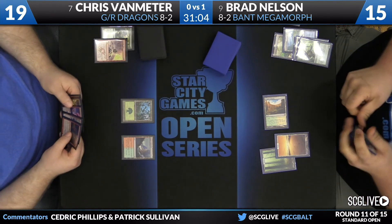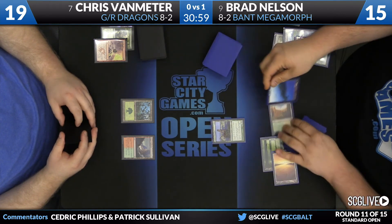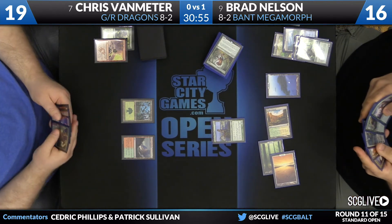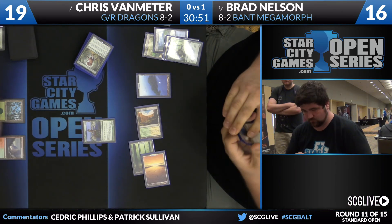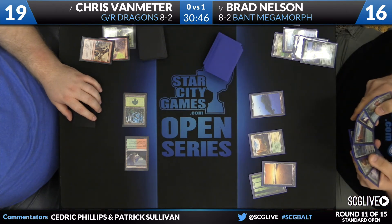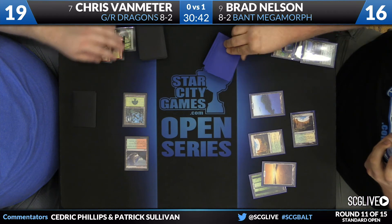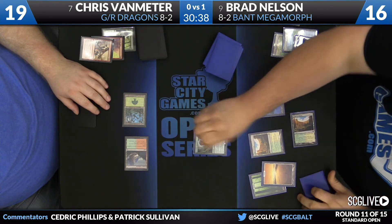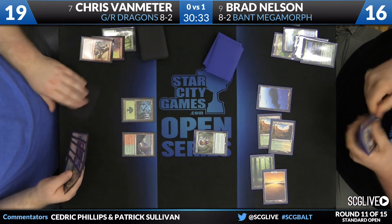Is it land number three here for Chris? It is not - it is Stormbreath Dragon. I love the patience in a slow game here from Brad, not just playing the Corsair into a potential removal spell. Just wait until you have at least one opportunity to use it. He gets rewarded for his patience - finds an island on top of his deck. Here's a Roast - if he's under pressure that's different, but he's not under pressure, so he can take his time. Deathbellow Raider for the draw. Temple here for Nelson, and now a Deathbellow Raider. Can Van Meter find land number three? He's going to need it pretty soon.